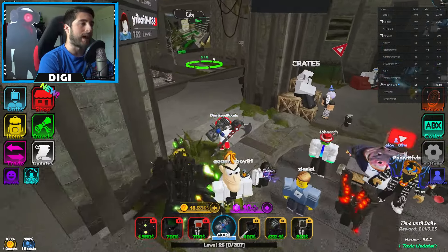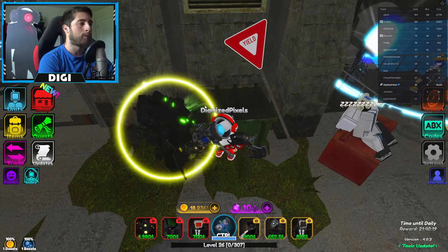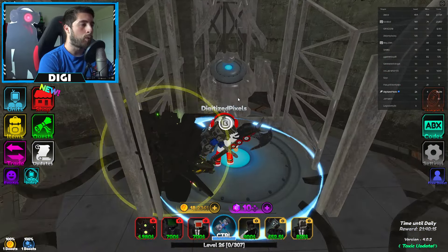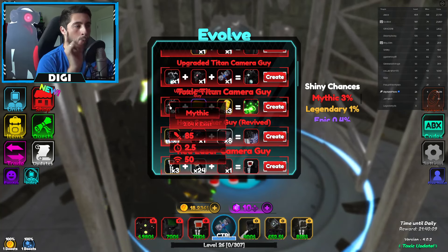Let me go ahead and open up the index — look at this, this is so cool. Now you know which items you've gotten. Oh, those are dances — I was like I have my own emotes, but they're just the dancing ones, so we're good. And then we got the unit.